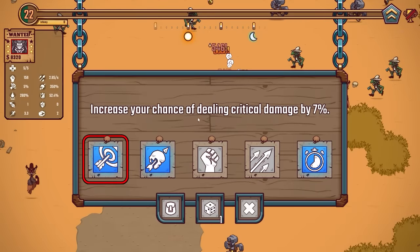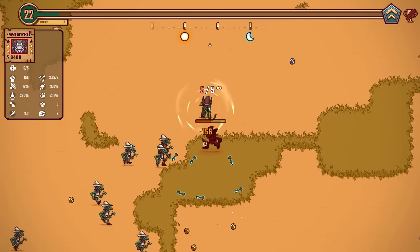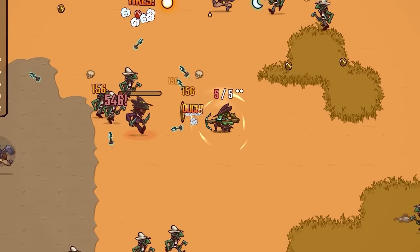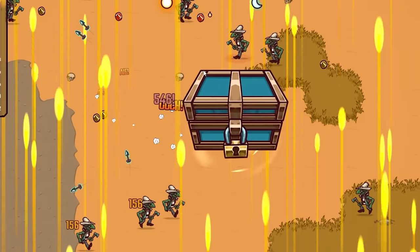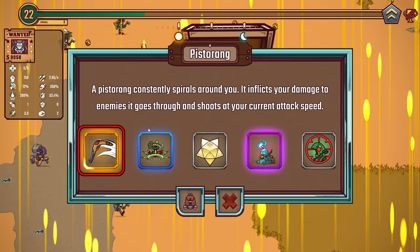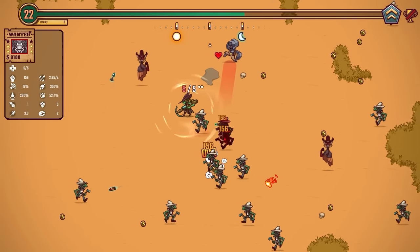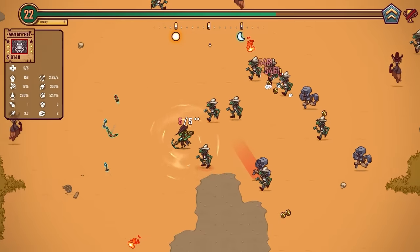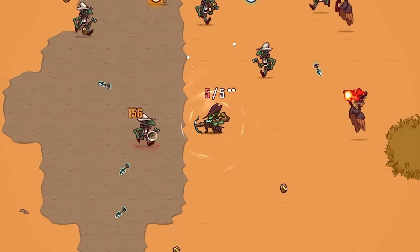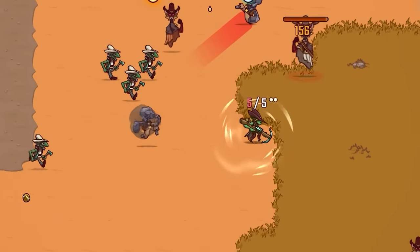Increase your chance of crits by 7%, putting us up to 12% — that's over 1 in 10 is gonna be a crit. Considering how many we're firing, every crit that lands is gonna be a big help. I re-rolled into a Pistering — consistently spirals around you and inflicts damage to enemies, going through and shooting at your current attack speed. That might also be affected by my AoE, so it might actually be a little bit too big — it might be leaving the map. But it hits enemies physically and also shoots at my current gun's damage, so it's just an extra source of damage.